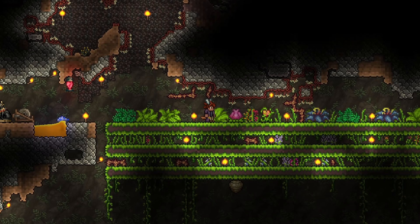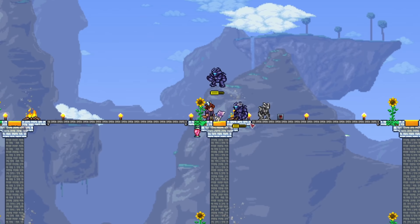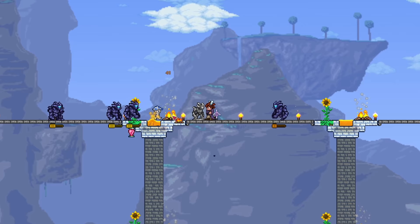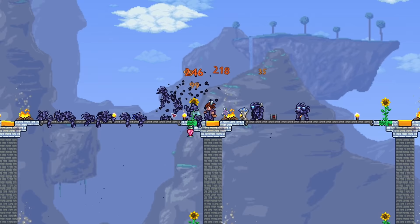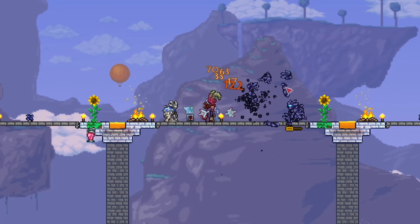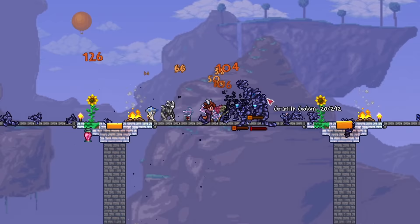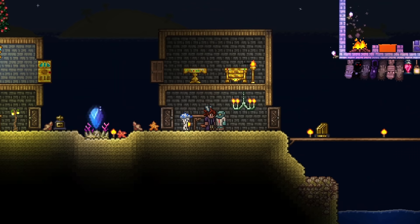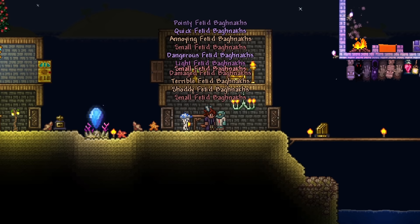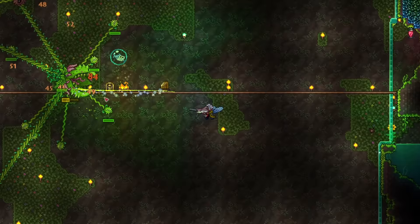Next up, nothing more satisfies your cravings for insane broken cheese strats than the titanium armor and fetid baghnakhs strategy. Since the 1.4 update, titanium armor's set effect changed — it now summons shards to defend you and deal damage whenever you hit an enemy with an attack. So this armor set is now great for weapons with really low use times, like guns and the fetid baghnakhs. All you have to do is get a full set of titanium armor — the melee set specifically — grab a cross necklace to increase your invincibility frames, then just go ham. This strategy got an indirect nerf by limiting the effectiveness of melee speed on the fetid baghnakhs, but it's still pretty broken with titanium armor. If you don't want to go for melee speed, which has diminishing returns, just go for damaging modifiers.